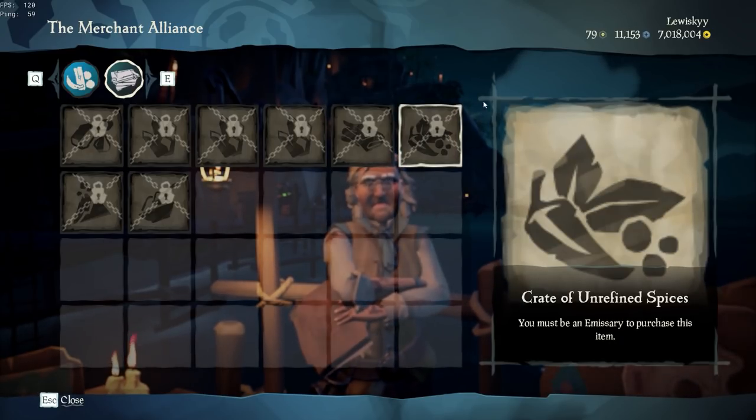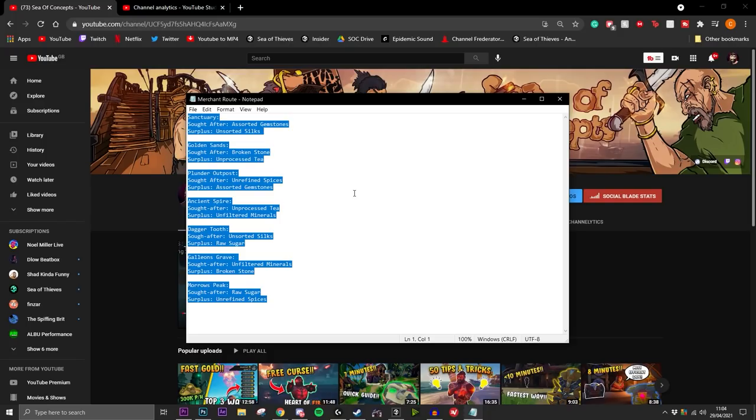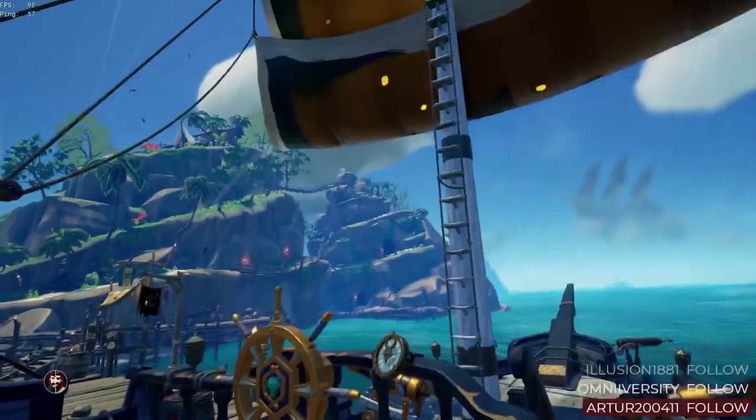I recommend noting all of these down into a notepad — as you can see I have done that here. I've written down the surplus and the sought-after amounts under each outpost, just so I have it on my second monitor and can find out what I need to sell a lot quicker, rather than getting to the outpost and reading the book each time. You can also put this on your phone if you don't have a second monitor or if you're on console.